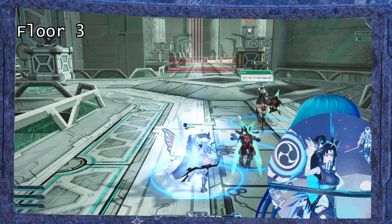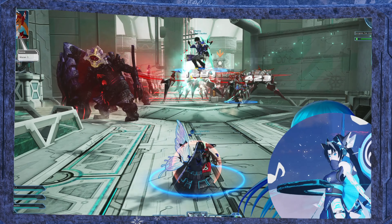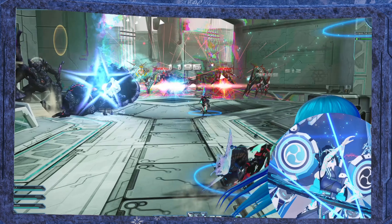Floor 3 is pretty straightforward. Pool 1: 2 people need to hop on the turret. Everyone else needs to stay back and DPS the enemies down. If you get too close, you'll get pulled in and a lot of damage will be dealt to you.